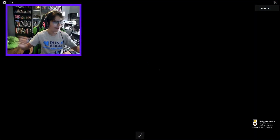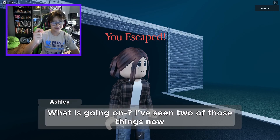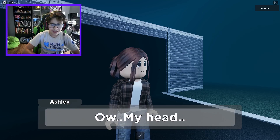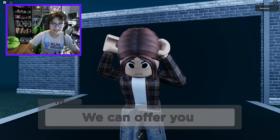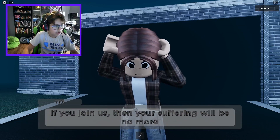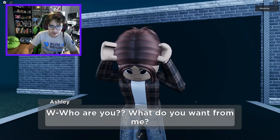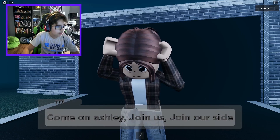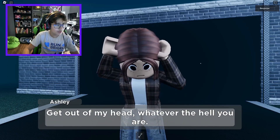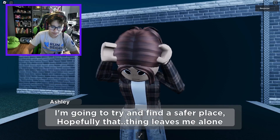Yeah, first try - that was so much easier than chapter one! What is going on? 'I've seen two of those things now.' That is 100% factual, Ashley. 'It feels like a dream but it can't be.' Dream Minecraft - ow, my head! Did a nuke just go off? Whoa, what the heck - get out of my head, whatever the heck you are! What on earth is going on? I'm scared. 'Me too, Ashley. I'm going to try and find a safer place, hopefully that thing leaves me alone.'